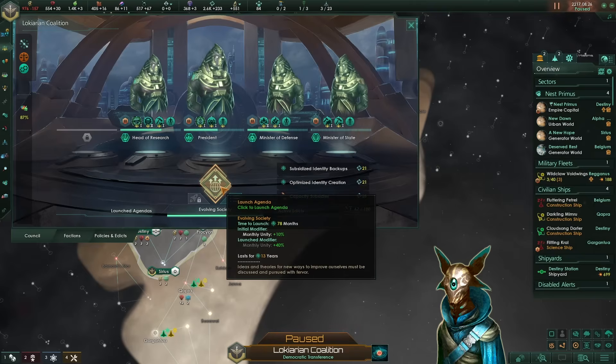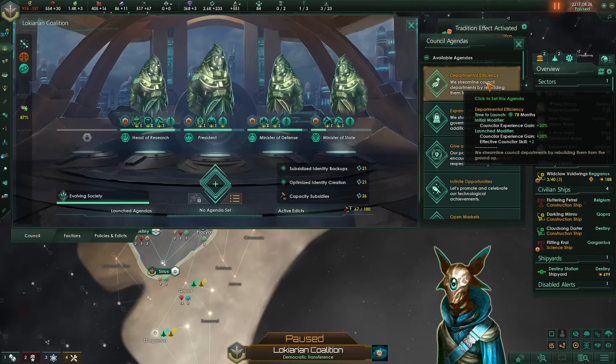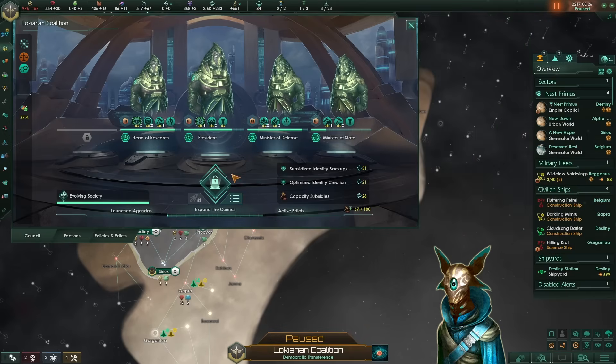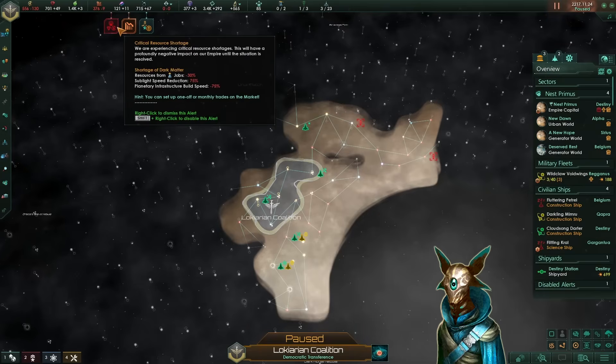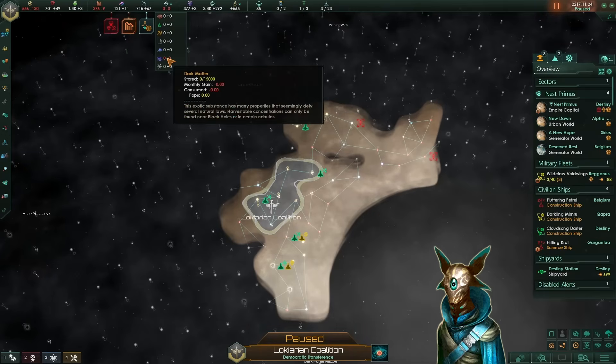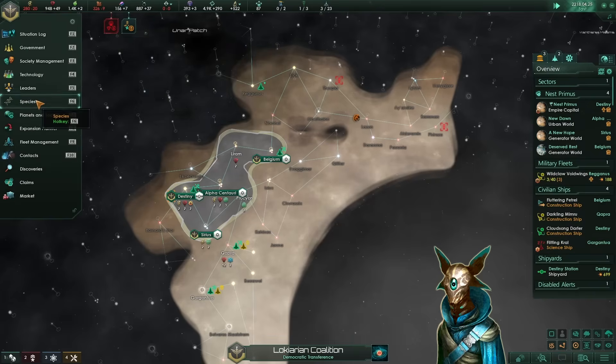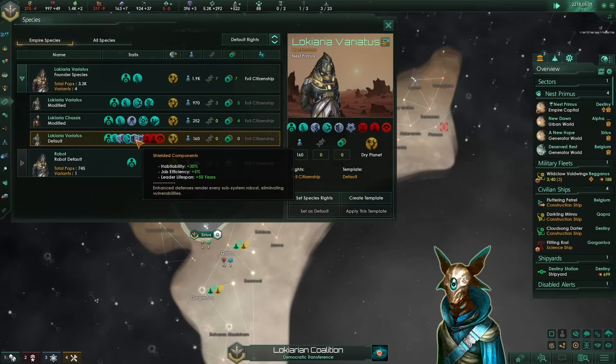We can also launch our agenda, giving us more monthly unity. Now we're going to make progress towards expanding the council. We are suffering from a shortage of dark matter, but I'm actually only losing minus 0.00 — so we can ignore it. We're losing only minus 30% resources from jobs, but the dark matter engine grants us plus 40% job efficiency. So in the end we are making a surplus of at least plus 10%, and it's actually even more because job efficiency is a much better modifier than resources from jobs.